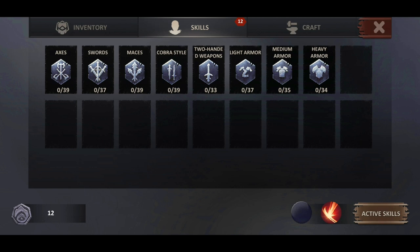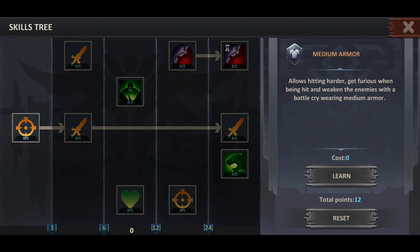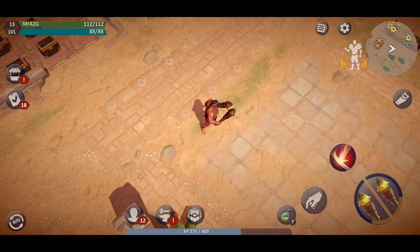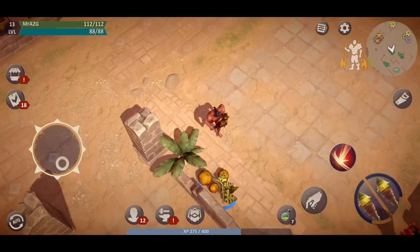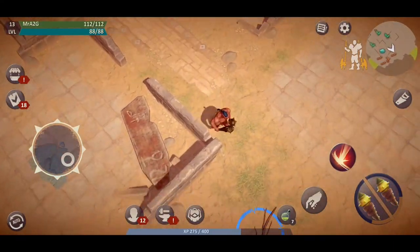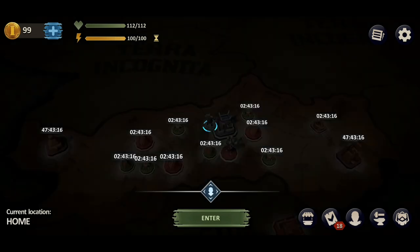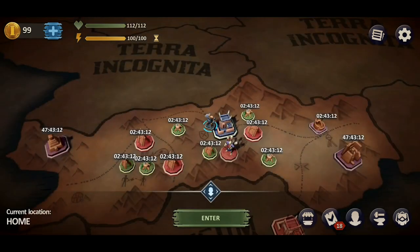Heavy armor allows you to survive numerous hits, gives you a second breath in grave danger, and restores a part of your health. To activate armor skill, you just need to put on any three elements of the same armor kind. If you start playing with the old skill tree, don't worry — you'll keep all your skill points and be able to distribute them to the new trees. What I would recommend is you definitely want to check out the type of weapons available to you and how these weapons are going to work for you, and take that into consideration before making a commitment to one tree.